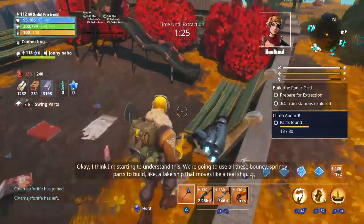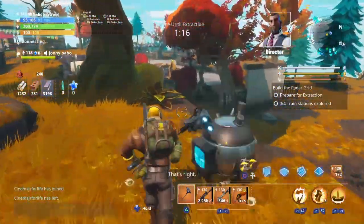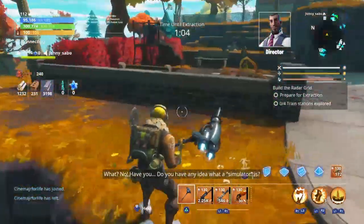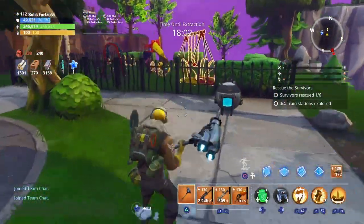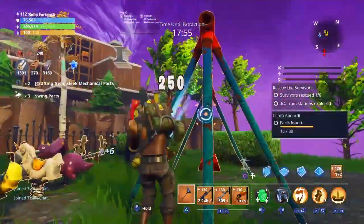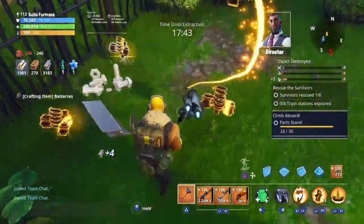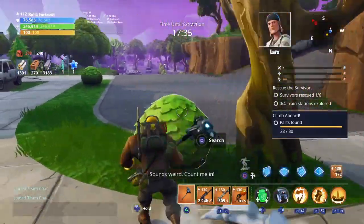[In-game dialogue]: 'I think I'm starting to understand this. We're gonna use all these bouncy, springy parts to build, like, a fake ship that moves like a real ship.' 'That's right. And then attach it to the top of a monster truck so we can be pirates of the land.' 'Land pirates? What? No — do you have any idea what a simulator is?' 'Not really, no.' 'Oh, good heavens.' 'Did I hear correctly that you guys are making a land pirate cruiser?' 'No, that isn't correct even a little bit.' 'What are you guys building?' 'We're making a simulator to help work on our seasickness.' 'Sounds weird. Count me in.'